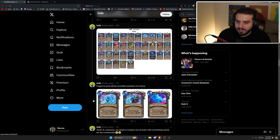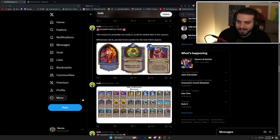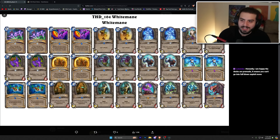I think they did their own deck lists because there are a lot of balancing problems that can come with this format. White Mane Purify is one mana — silence a minion; if it's friendly, draw a card. At the start of your turn, reduce the cost of a random card in your hand by three this turn only — really really interesting. The deck list is like a silence priest, which is kind of funny.